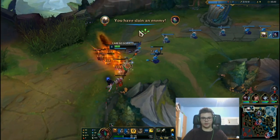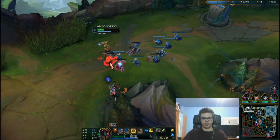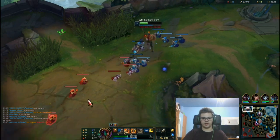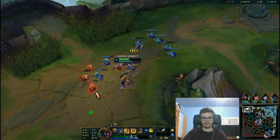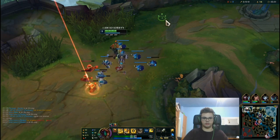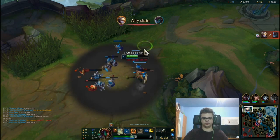For summoner spells, when you play Pantheon top — now that he's being changed back to lane — you generally want to play Ignite and Flash. That will be your main bread and butter, because Pantheon can't be played that well with Teleport since he lacks an ultimate that deals damage in the traditional sense.